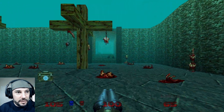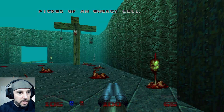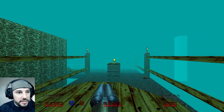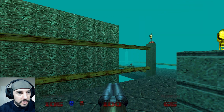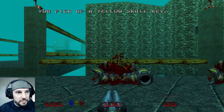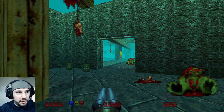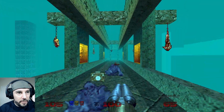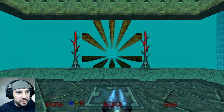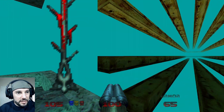Yeah, definitely raised this up so we can get the yellow key right now. Did you hear that? Okay, easy enough. Now what's gonna spawn? This is to complete the level, but I want the heart effect. So we're gonna go back this way. I'm probably just gonna have to look it up.